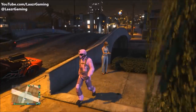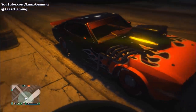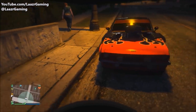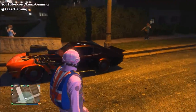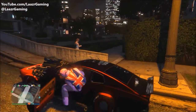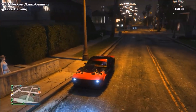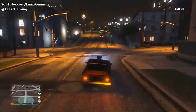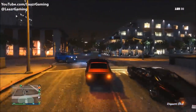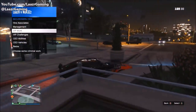Welcome back to another GTA 5 video. This week Rockstar Games are rolling out some of the best money and RP promotions, and last night I uploaded a video showing what is potentially the best method — how to make the most money from grinding double money and double RP on VIP work and challenges. Not only are Rockstar offering double money and RP on VIP work, they're also offering it on every single stunt race in the game, which if played correctly can earn you tons of money very easily.